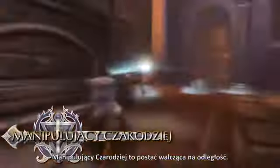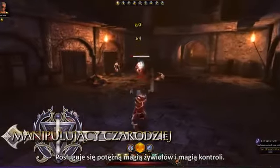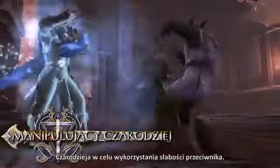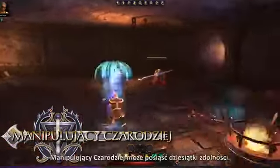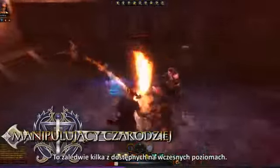The Control Wizard is a ranged class that focuses on casting powerful elemental and control magic. The key to success is properly juggling the wizard's control effects to exploit an enemy's weakness. The Control Wizard can obtain dozens of abilities — these are just a few that are available at earlier levels.